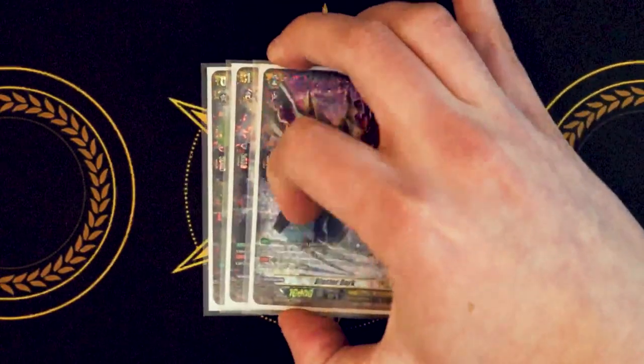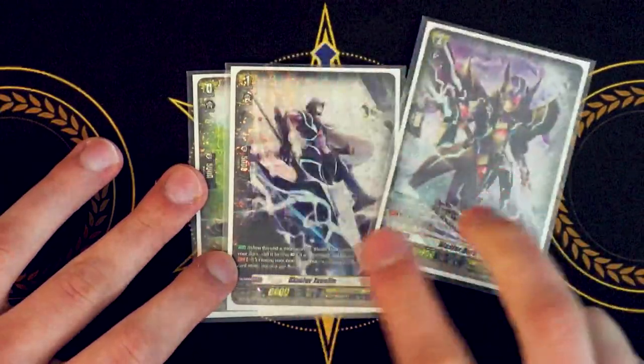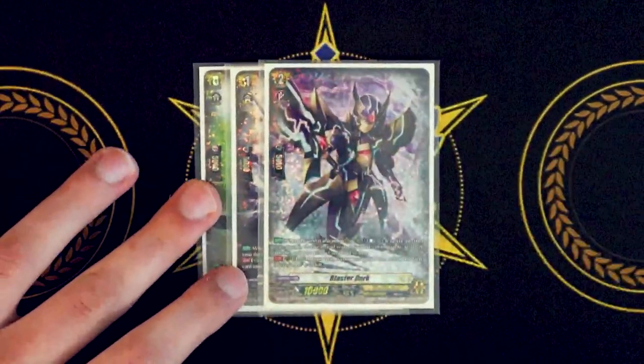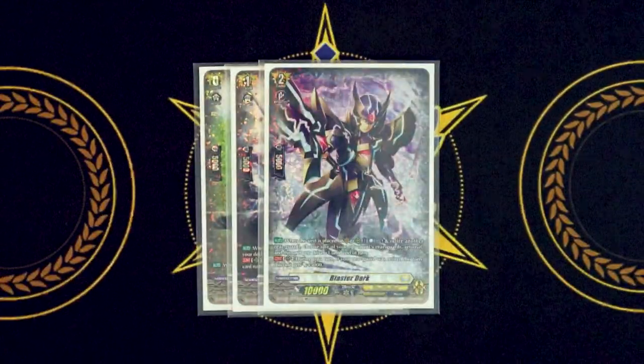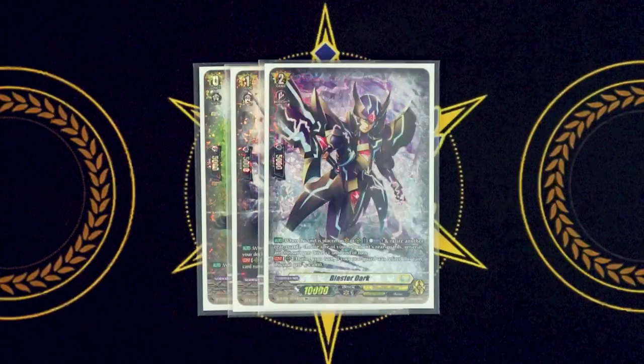Moving on to grade two — Blaster Dark. Blaster Dark's skill is when this is placed on vanguard or rear, you counter blast one, retire another rear guard, choose one of your opponent's rear guards and retire it, and it gets drive plus one. Because you're guaranteed the unit to retire from Blaster Javelin, the only thing you need is a counter blast, retire the thing you call, and now you have twin drive on your grade two turn — pretty cool for having more cards in hand.